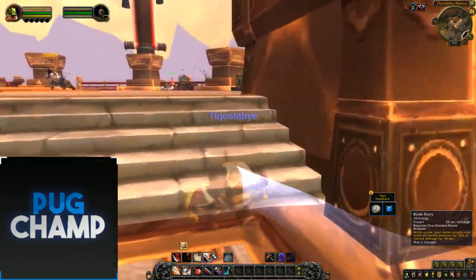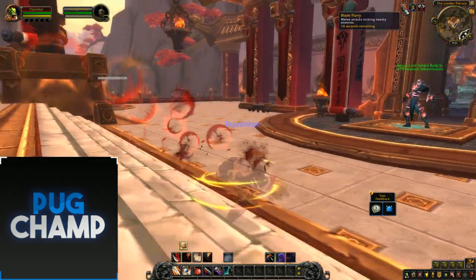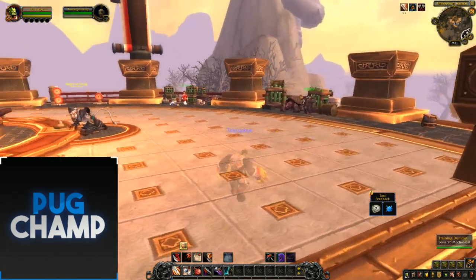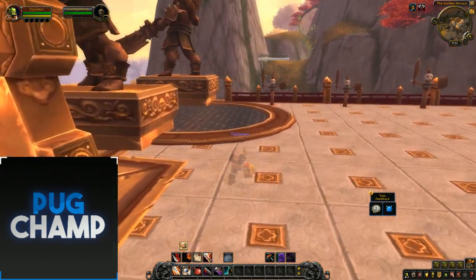One thing they've added is Blade Flurry is now charges rather than a usable toggle ability. When you use it once it's ten seconds of your melee attacks striking nearby enemies. If there's no nearby enemy and it's just single target, you don't want to be using Blade Flurry because it uses energy you could spend elsewhere. So for the single target demo I'm not going to use it.